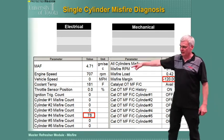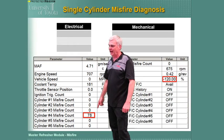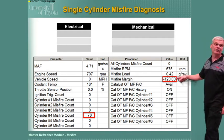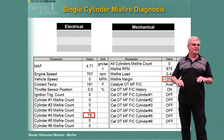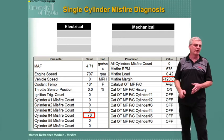Let's look at a single cylinder misfire example. Down here, cylinder number four has a lot of misfire — 78 misfire counts. The misfire margin is minus 120%, so it is definitely misfiring. Notice it was missing at idle: 675 RPM at fairly low load. If you guys had something like this, what do you think would cause it? What are some basic things that cause a single cylinder to misfire?